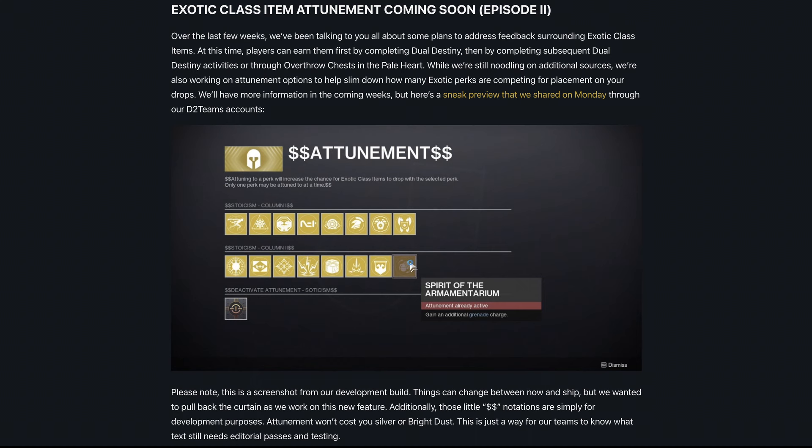Coming soon in Episode 2: Exotic Class Item Attunement. Bungie plans to introduce a new system called Exotic Class Item Attunement, which will allow players to further customize their class-specific exotics, enhancing build diversity and personalization. The attunement system will enable players to modify their class items to align with specific abilities, stats, and playstyles, strengthening synergies between subclasses, armor perks, and playstyles. This system also includes a progression-based mechanism where players earn attunements through specific activities, unlocking more powerful traits over time — whether boosting resilience, mobility, or ability regeneration.